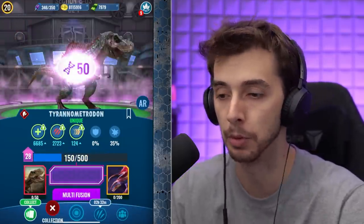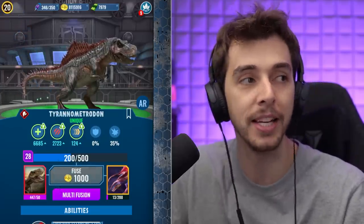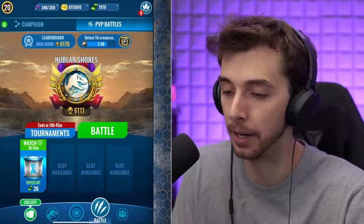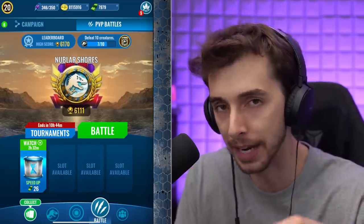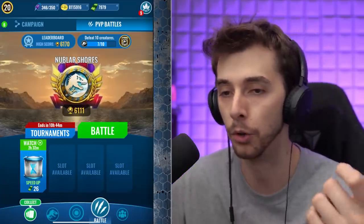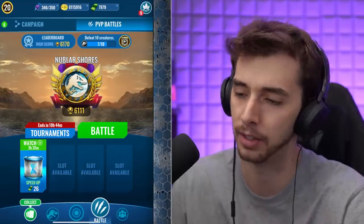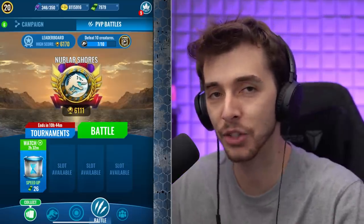6,600 health is good. A lot of people don't know about Rexy's, when it's threatened, it gains a priority because it's not shown at all. Unless you face it or have it, not many people know about it, so it kind of catches them off guard. I won a game by doing that — someone's like, oh, I've got you, and then all of a sudden I go first and they're like, what? Tyrannometrodon absolutely wrecked 3-0 against a team. We're still on 6,111 — still just barely clinging on in the new meta in Nublar Shores. Every time a new update comes out, unless you spend money or you already have the dinosaur's DNA, you're very unlikely going to stay in the meta. It's a shame because we see it change all the time.